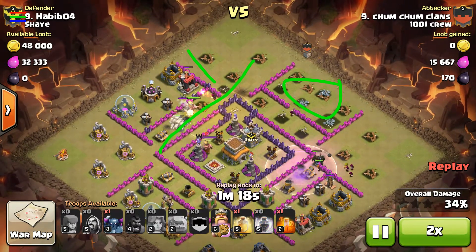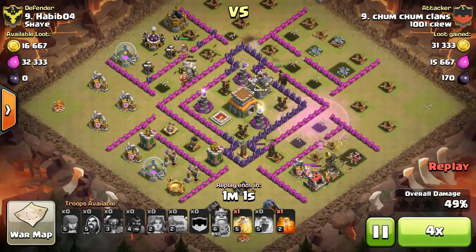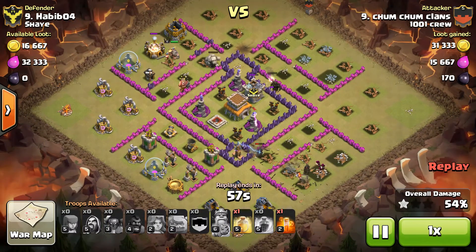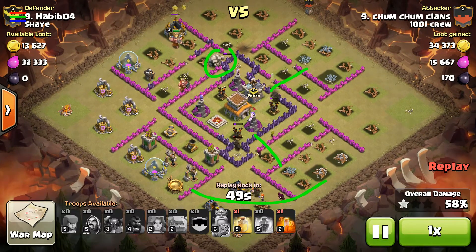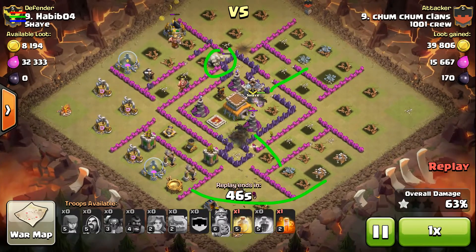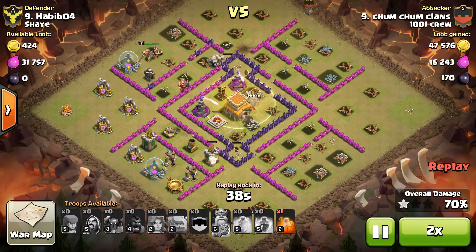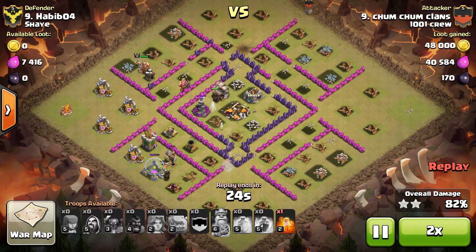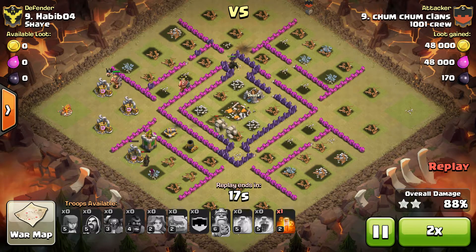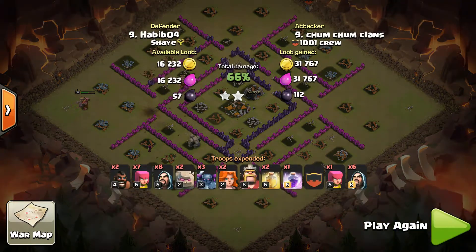He's got a PEKKA going around the outside, two of them actually, and one busting into the core. The golem up top goes for the closest point of entry — the AI is a little funky on that. A spell in the core to heal up, PEKKA is in there doing work, and there's point damage firing into the core. Nice job Chum — way to bring home the three-star on another anti-dragon style base.